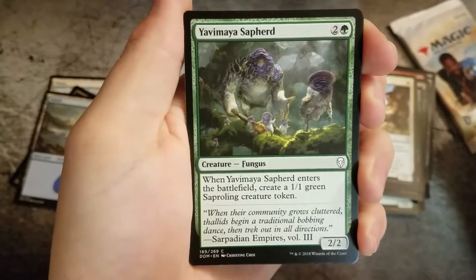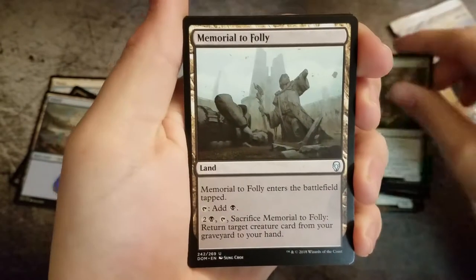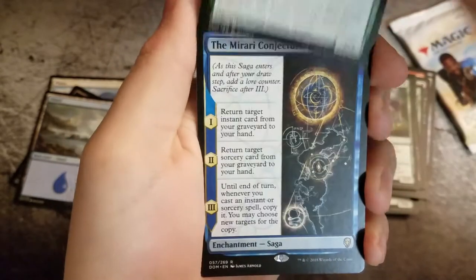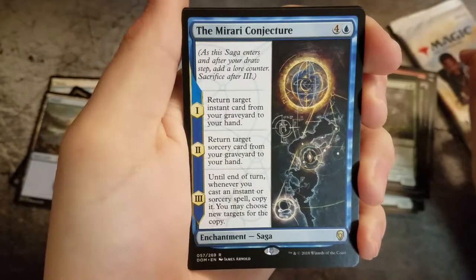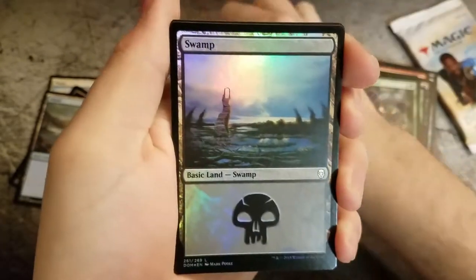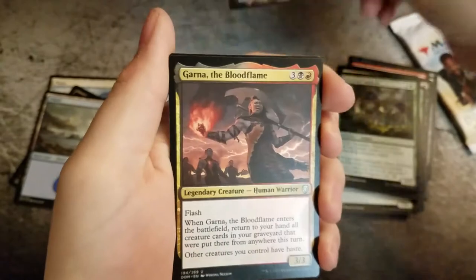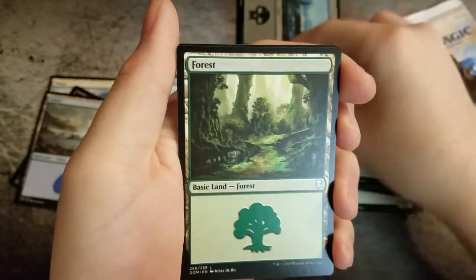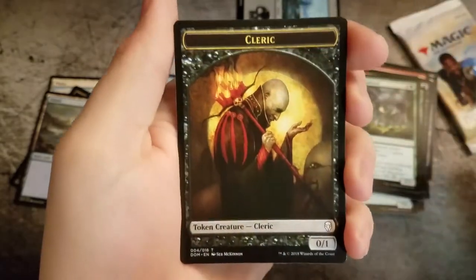Yelva Mya Sapherd, Memorial to Folly, another Thorn Elemental, the Morari Conjecture, little foil Swamp, Garner the Blood Flame, a Forest and a Cleric.